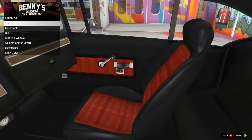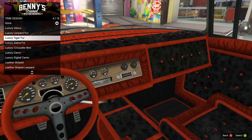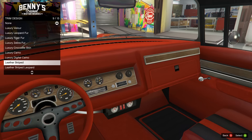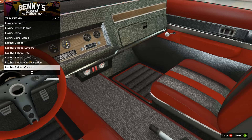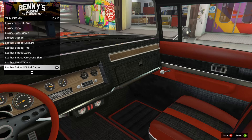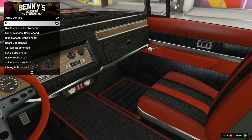On to the interior - another awesome part of doing lowriders. So let's go check them out. I think it's just the standard stuff for this one - it's all the fur, the skin, the camos, and then you can get the striped versions of them. Someone requested the other day that I try out a camo one, so I'm gonna be trying a digital leather-striped digital camo today. We'll see how it does for this car.